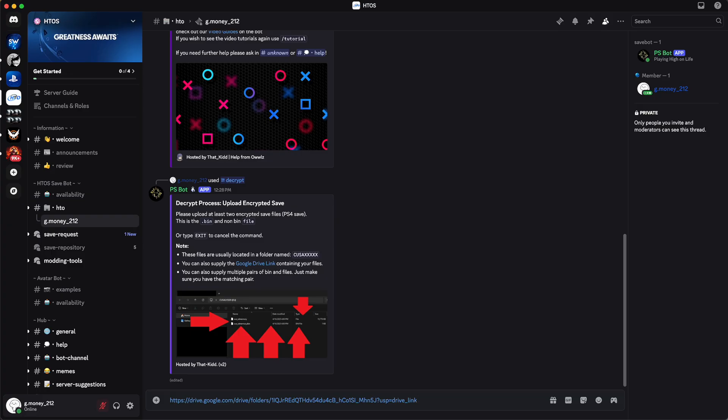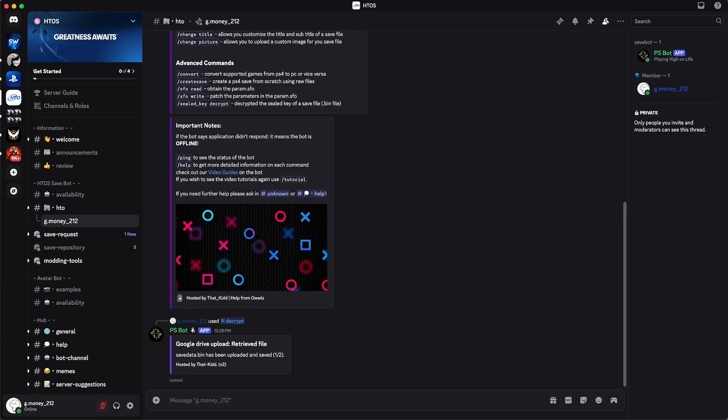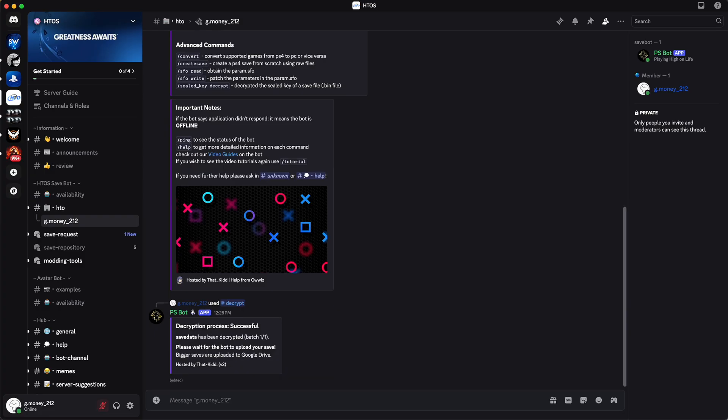Once the bot is done it will give you a link to download your decrypted save. This can take anywhere from one to three minutes to complete — just be patient and let the bot do its work. It's pretty much the easy part, nothing too complicated. Once it says successful, a link will pop up for your decrypted save — download it and extract it onto your computer.